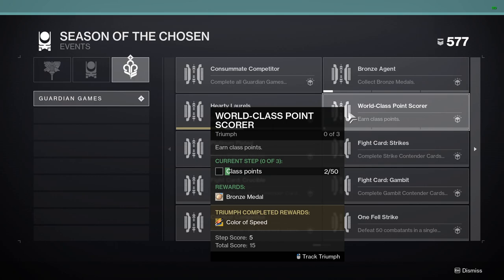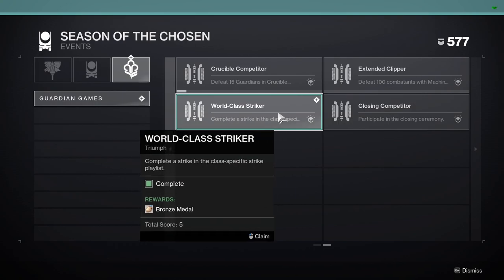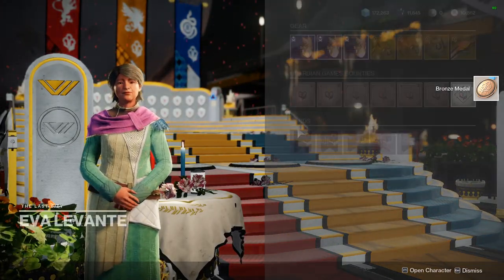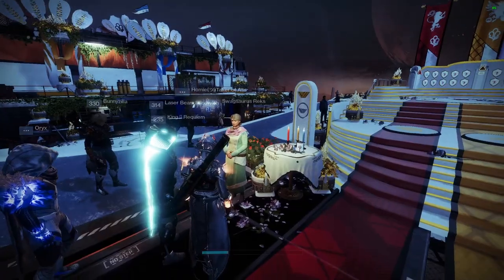It says earn class points. Well, what are class points? Class points are medals. So if we look here I have triumphs — let me claim the medal from this triumph. Previously I have gotten two medals from completing playlist activities, so if I go ahead and look at my medal case I gave in two medals already, and that's why I had two points of progress in that triumph. But I have two more bronze medals.